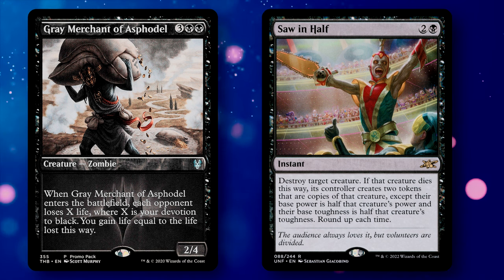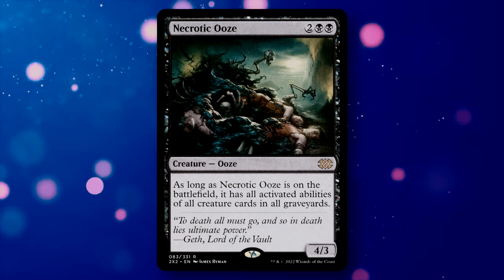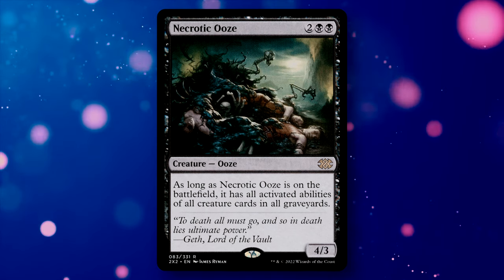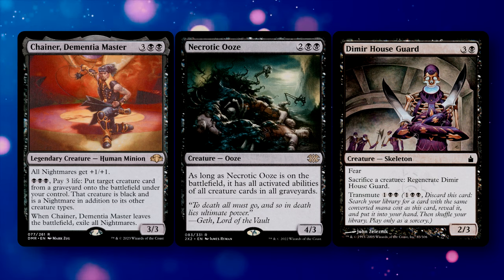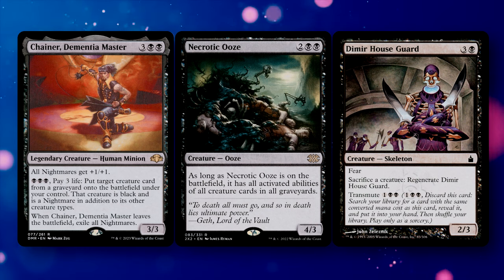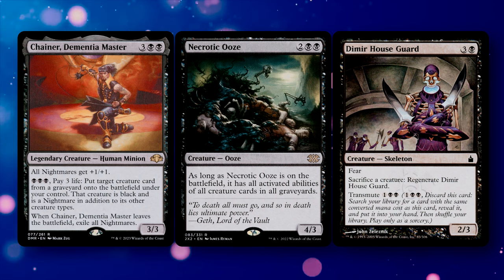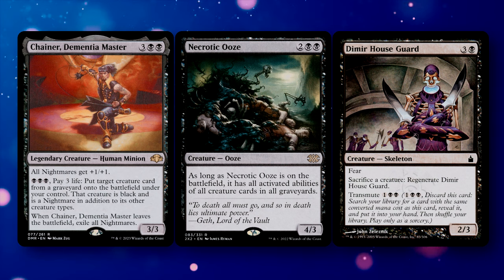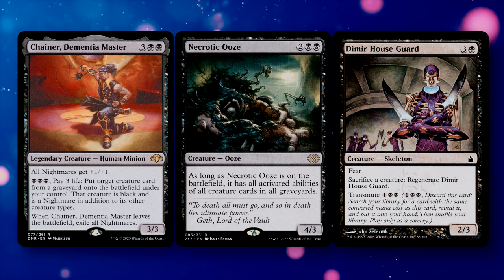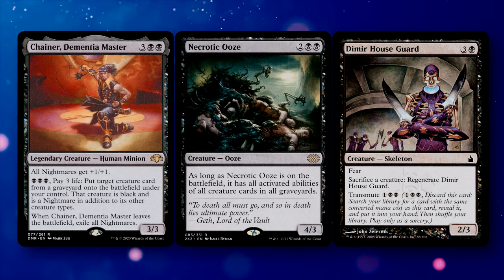Another route is using a combo engine centered around Necrotic Ooze — a 4-drop 4/3 that has the activated abilities of all creature cards in all graveyards. If we have Chainer, Dementia Master and the Dimir Houseguard in the graveyard with Kirik in play, we can use Kirik's ability to pay 6 life to pay for Chainer's ability, re-animating the Grey Merchant. We drain each opponent and add that life to our own. Then we sacrifice the Grey Merchant to use Dimir Houseguard's activated ability, giving regeneration to the Necrotic Ooze. We pay 6 life, re-animate the Grey Merchant again, and repeat this process until our opponents are defeated.